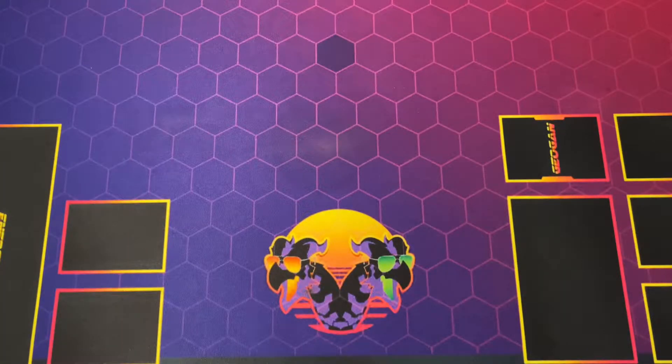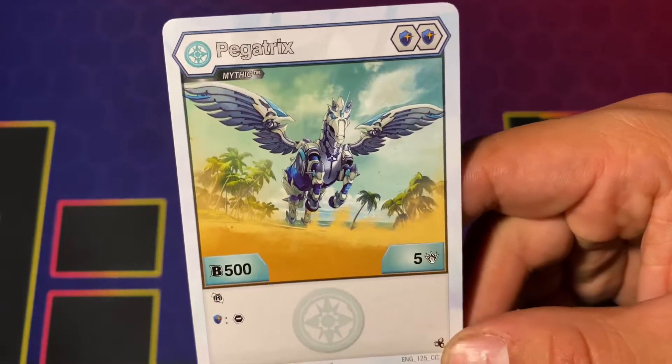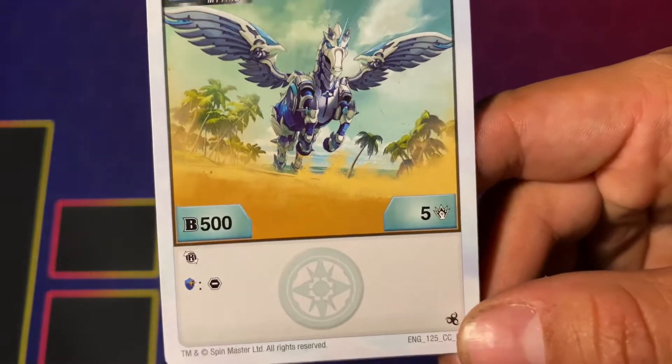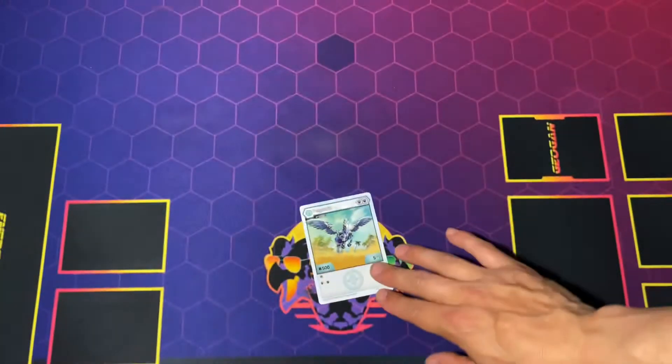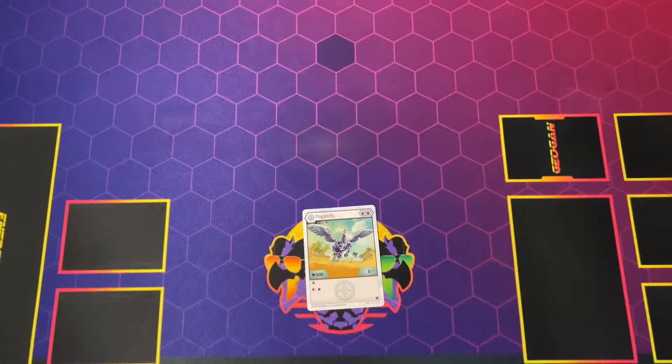Alright Brawlers, let's show you the character card. We got the Pegatrix Double Magic Shield Mythic for the 500b5 damage built-in reroll. And then automatic shield — you get to take away core from your opponent's active Bakugan. So yeah, very, very good core ability.